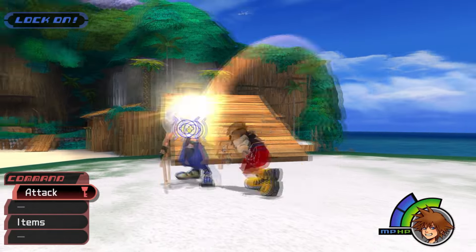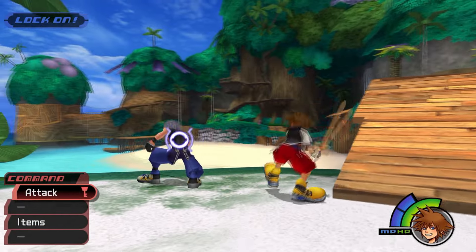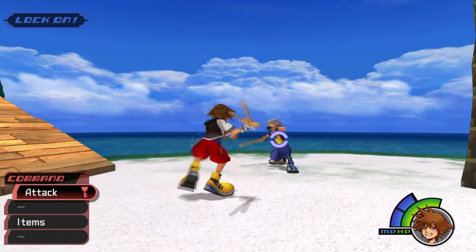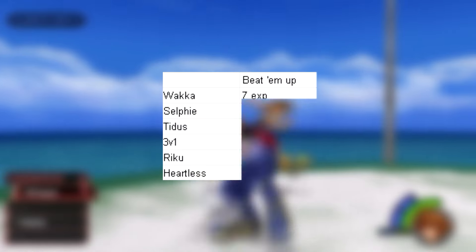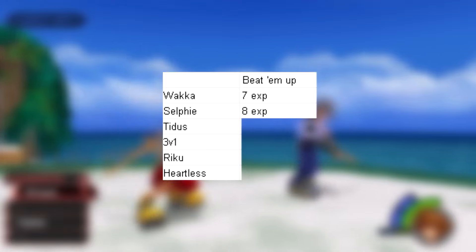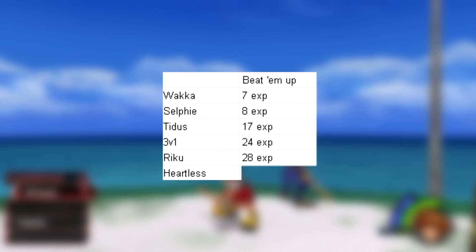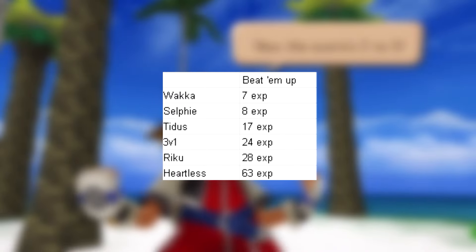Strategy 1: beat him up. We're going to fight each combatant as fast as possible for 2 minutes. Unsurprisingly, this wasn't an effective strategy. I got 70 EXP against Wakka, 80 EXP against Selfie, 17 against Tidus, 24 against the 3v1, 28 against Riku, and 63 against the Shadows.